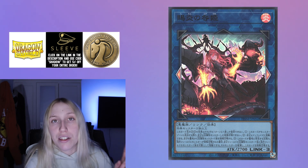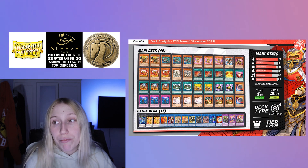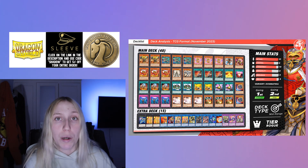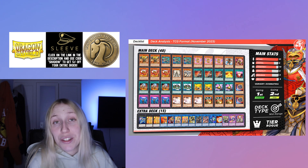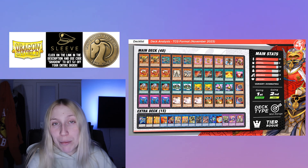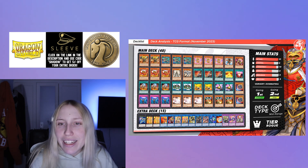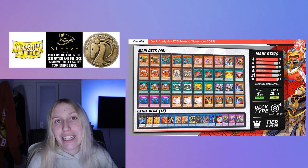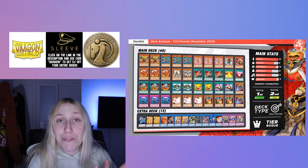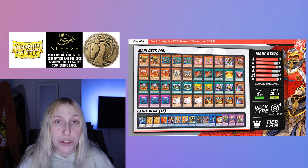There's a Dogmatika Fire King deck list on screen which is quite nice — Nadir Servant into Maximus is a one-card combo to get to Fire Kings. Fire Kings by themselves are basically pyro Unchained, or 'Fire Unchained' as people have been calling them. The deck hasn't fully proved itself in the TCG, but judging by the OCG I think it's going to be quite a nice deck going forward, specifically post the new support.